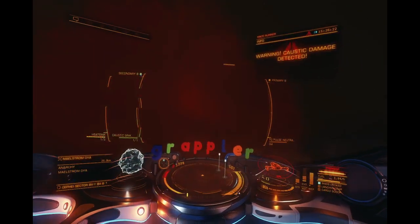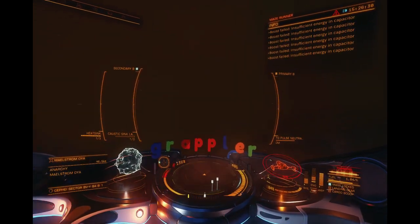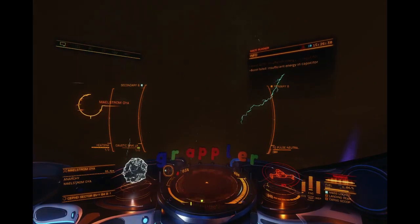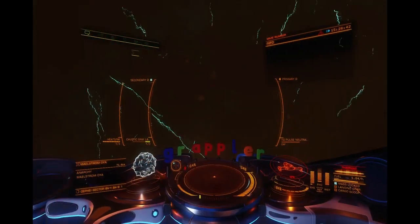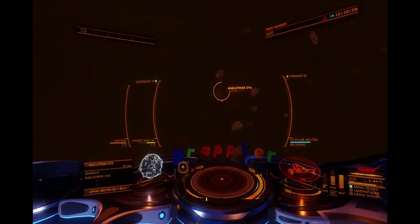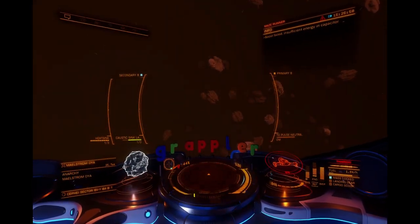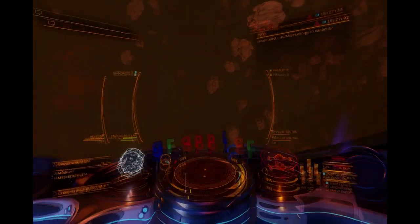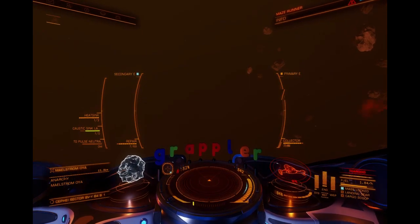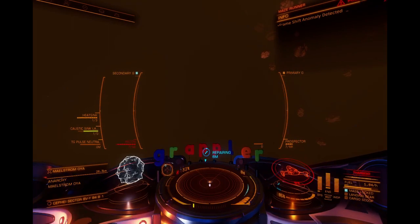As you go in, the reason I like this build is I flew in and just kept boosting, boosting, boosting, and kept ejecting the caustic heat sink every time it got full. Eventually the pulse neutralizer comes into play because a big pulse will come up — I experienced two, maybe three of them, and it was really easy to avoid. Once you get past that there's a section where there's no caustic damage, no pulse, and very little activity — it's like you're in an asteroid field. At that point I stopped and repaired my hull, refilled my caustic heat sinks, and used the auto repair module to repair my frame shift drive and thrusters.